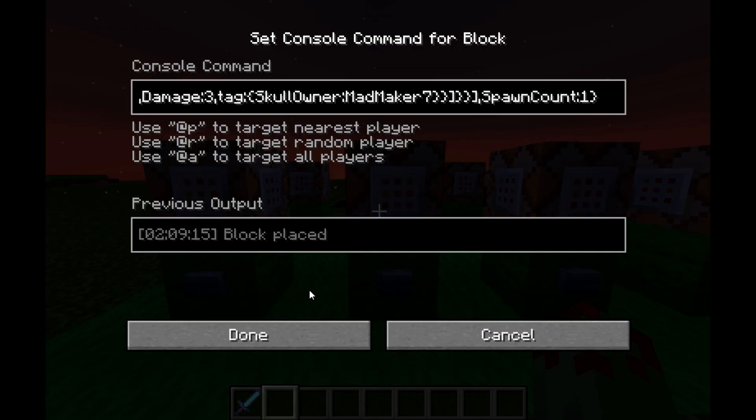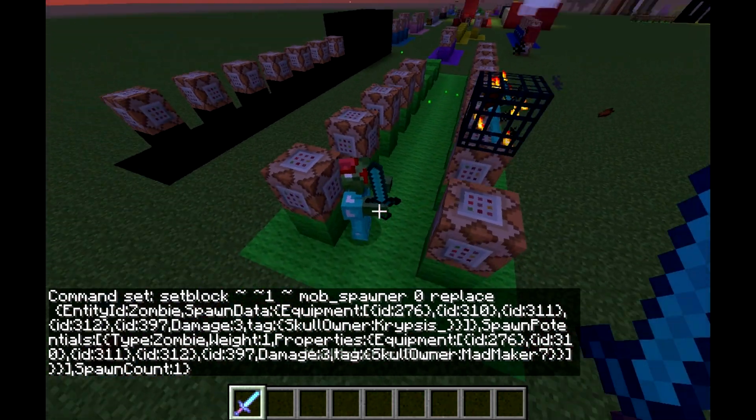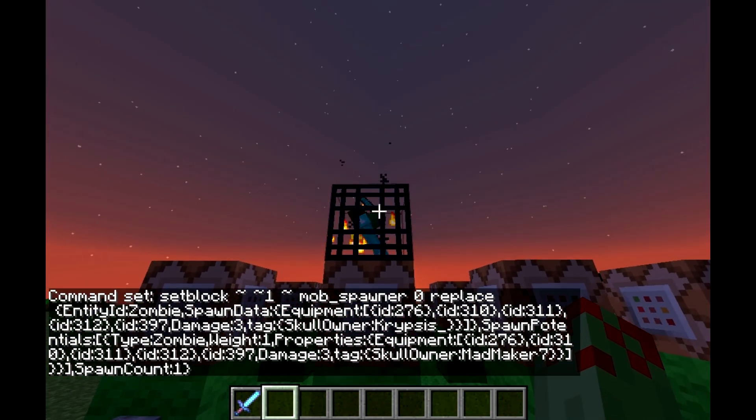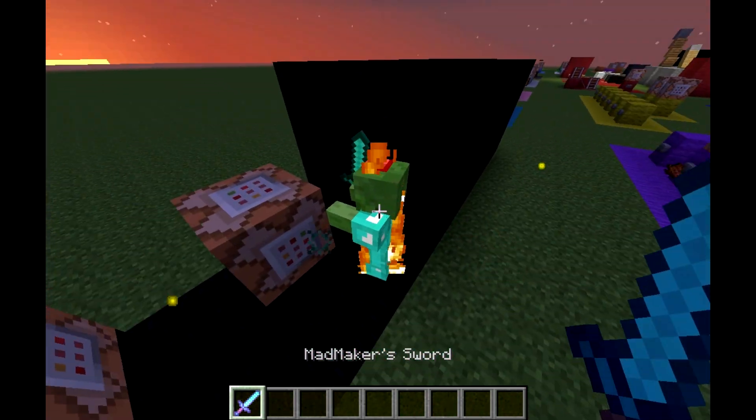Next we have SpawnCount, and that's just going to be the amount of mobs or entities that spawn every time. As you can see I've got one, and only one has spawned. I don't think this works with the spawn potentials, but it's still a pretty cool way of controlling it.